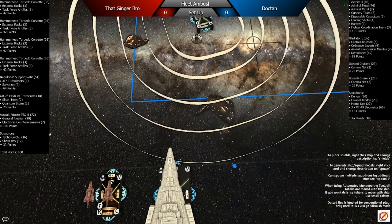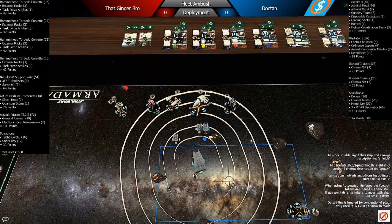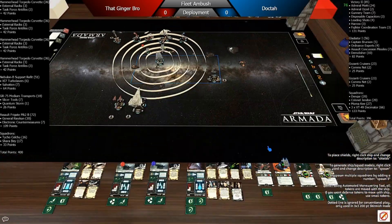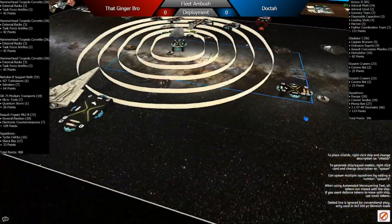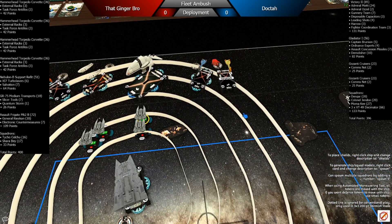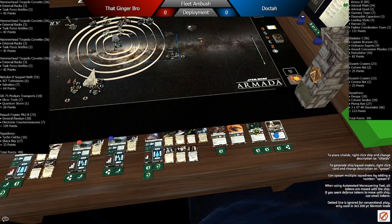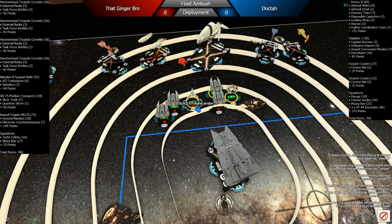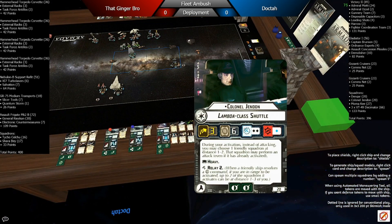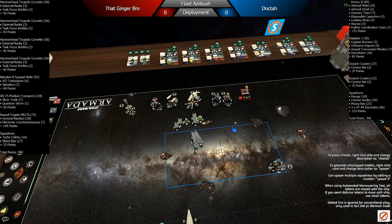He places the Nebulon-B Salvation out far here. I'm not sure if it's entirely useful there when I can kind of escape along the edge of the board if need be. I throw down all those other Hammerheads as I throw down my Decimators, then plop Dengar down over here just to make sure Mornakee and Jendon can essentially escape. One thing I didn't think of — I put them a little too close because now they can be engaged right off deployment.